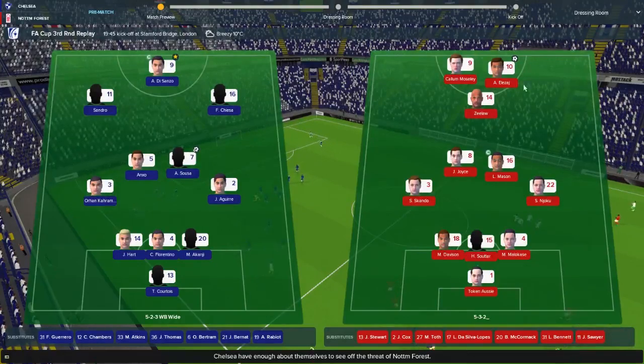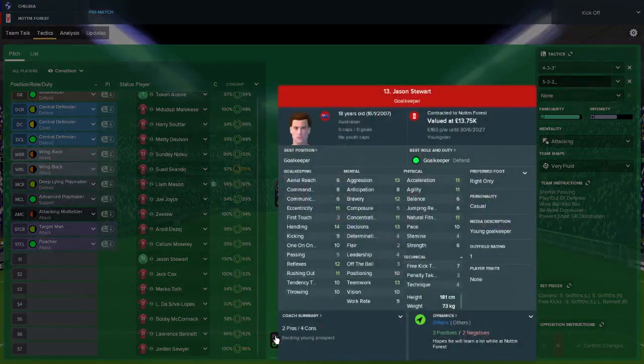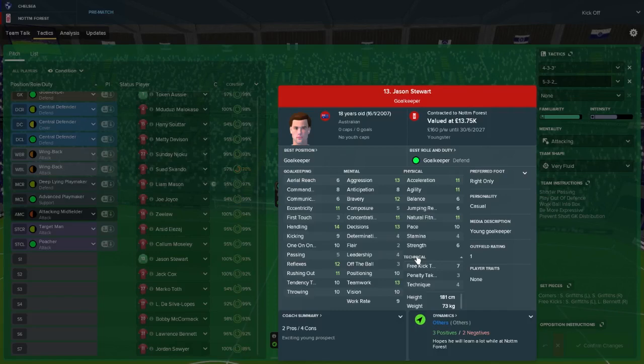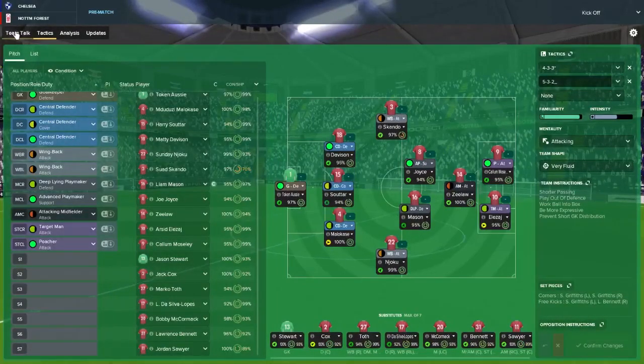Chelsea playing as predicted. On the bench we have a new goalkeeper - I should quickly introduce him. He's a young keeper, essentially another Tokenazi. Got him on a free - only 160 grand a week purely as backup. He may not even be backup if all our other keepers are fit, but for 160 grand a week, couldn't really go wrong. Our backup keeper got injured in a Under-23 game, so he's on the bench for this one.